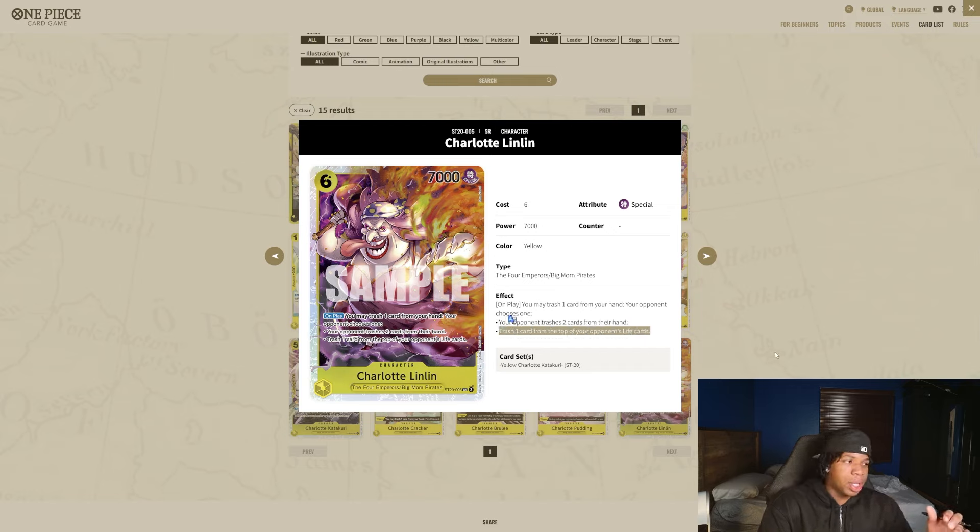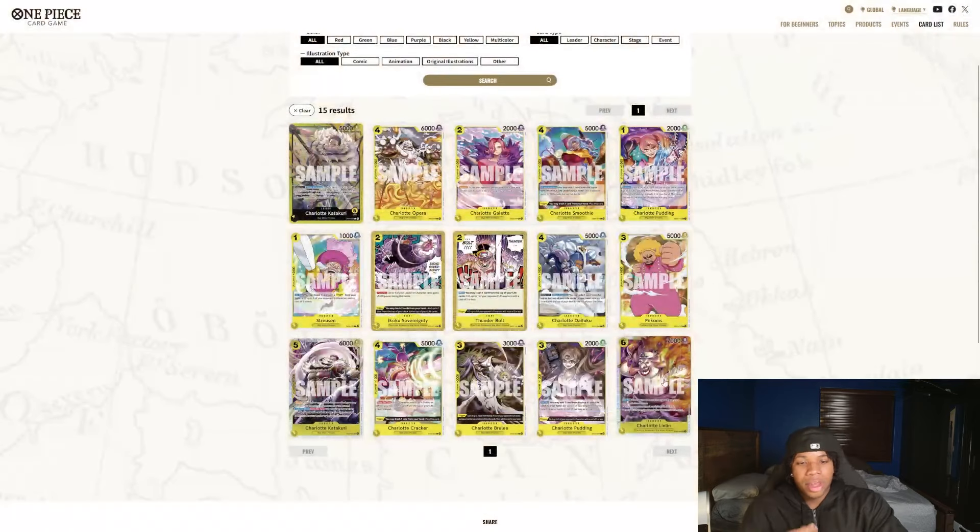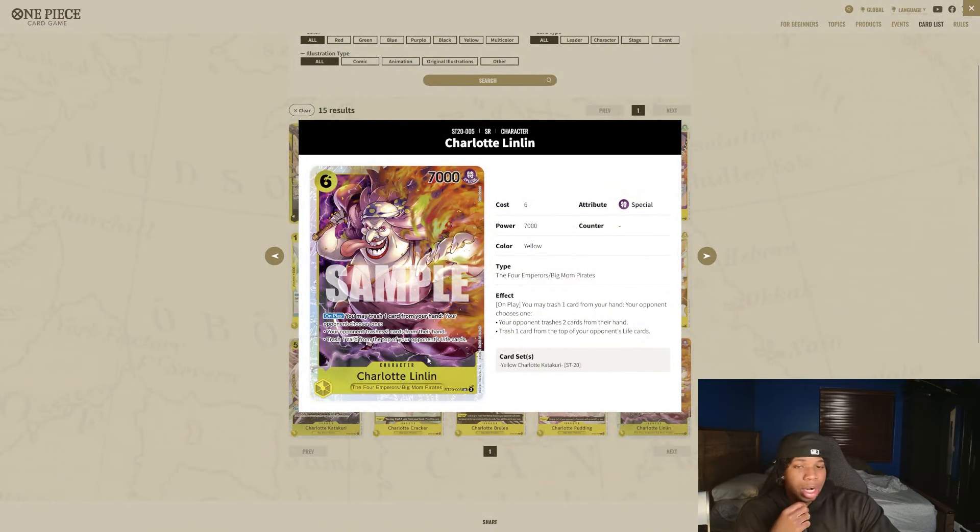Pudding probably just gets cooked by Doflamingo going too wide, but I do think this card could genuinely be decent across the board. Really having to make this decision to either trash two cards or trash one life is pretty nuts. And if you play this back-to-back — on your sixth Don turn and your eighth Don turn — I do think things can get out of hand really fast. We're also losing two cards from hand, but we just played a 7K body a turn earlier than we should be allowed to. This is personally my favorite card out of the starter deck, even though I haven't seen it in any decklist yet.